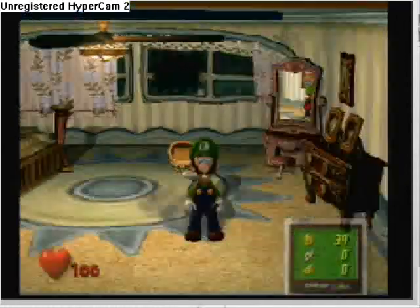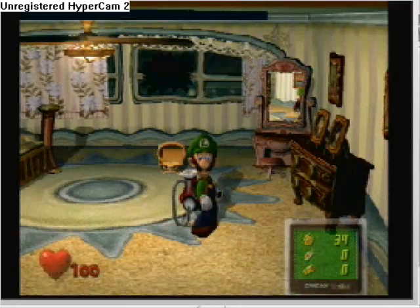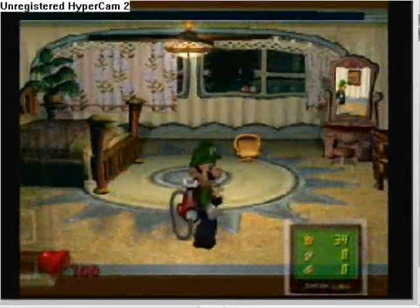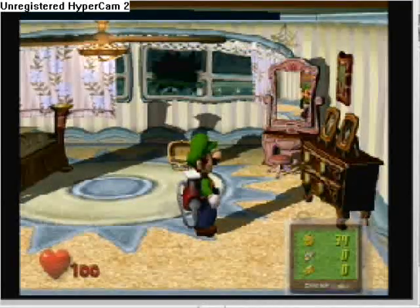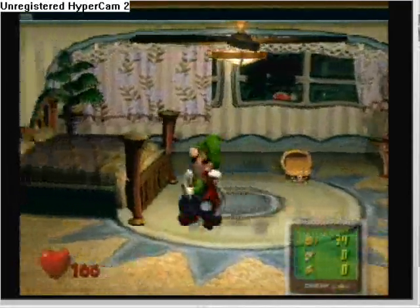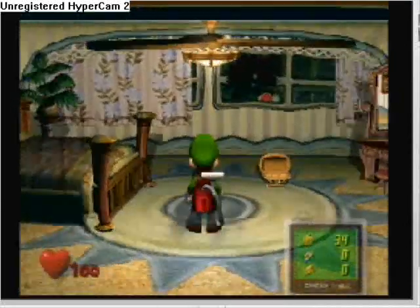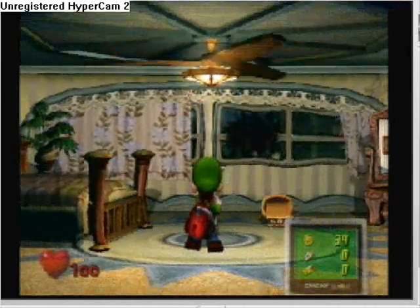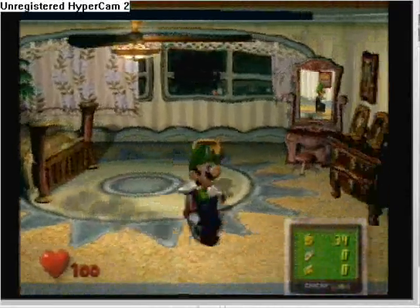There's money in the two dressers — this one and the big one. There's also money in the ceiling fan. The way you do it is you hold it until it reaches full speed and then the money will release. That's all for this room.